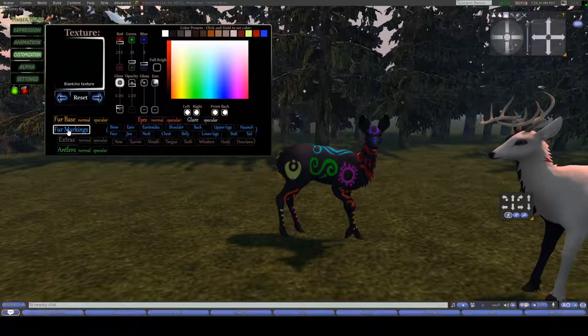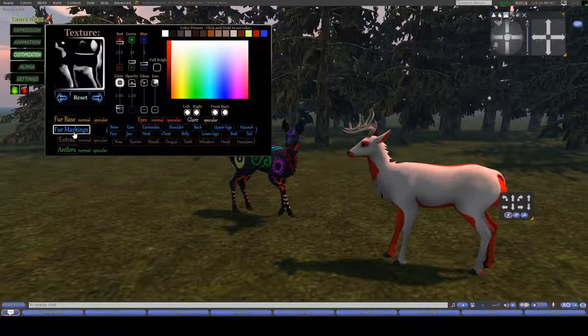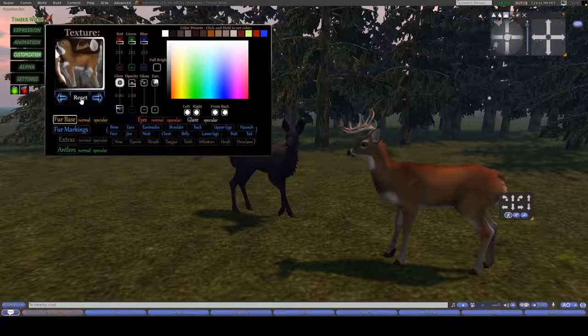Now let's say you've modded your deer but you don't want these markings anymore and can't get them off. You'll select fur markings, then hit reset and it will clear your markings completely. Same with your fur base — if you have a skin you don't want to wear anymore, hit reset and it will reset to the default skin.